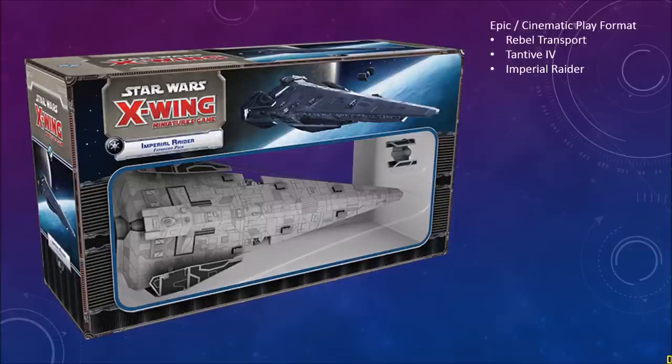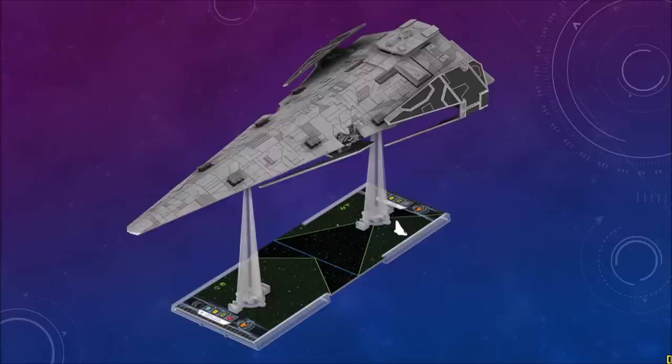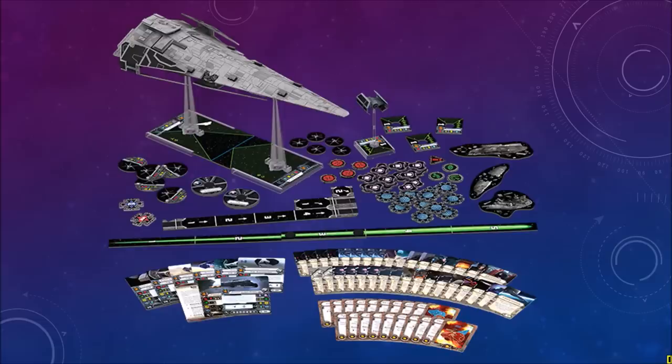That concludes the Wave 6 preview. This is a very brief sneak peek at the Imperial Raider. There isn't a lot of information on this particular expansion, but it's going to be part of the epic or cinematic wave. I've already covered the Rebel Transport and the Tantive IV. Here's a look at the Imperial Raider — you can see it's a huge ship. It comes with the Imperial Raider and a TIE Advanced, and the box art has really cool eye-catching colors. Here it is on its base, and you can see it comes with a lot of shield tokens and a maneuver template with a range 5 ruler.